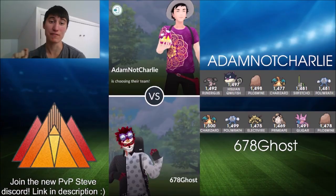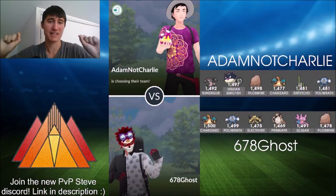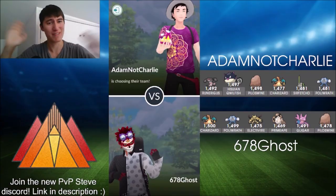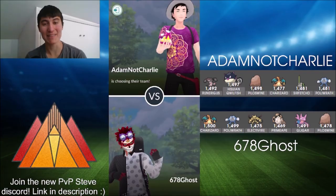If you want to skip straight to the battles, everything's going to be timestamped in the progress bar down below. You can skip straight to the battles if you'd like, but let's take a look at 678Ghost's team. We've got Charizard, but there are some wacky movesets going on.